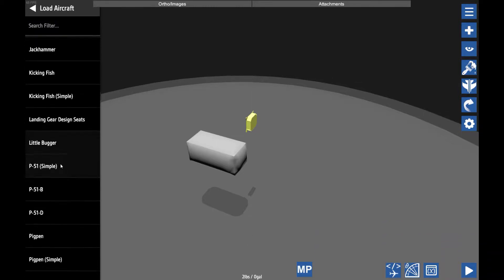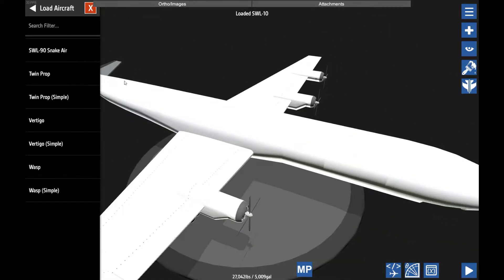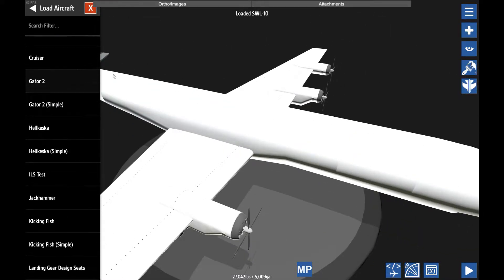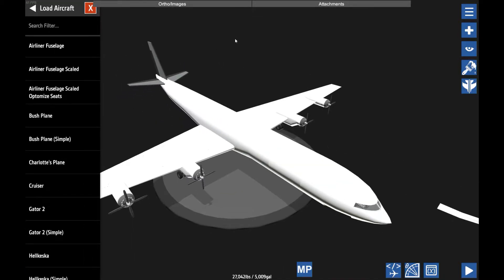We're going to start with — here it is — the SWL-10. SWL, or I like to call it Snake Wonderland, is a fictional aircraft company, like Boeing or Airbus, that I created ages ago.